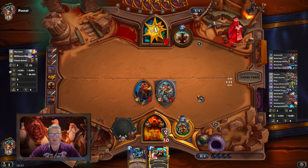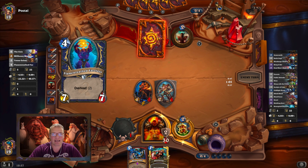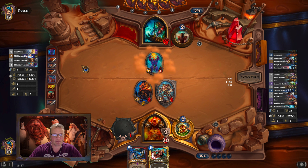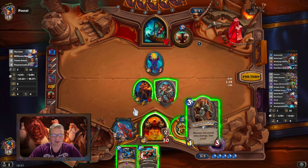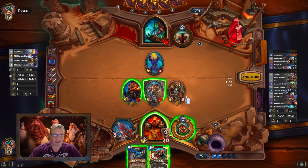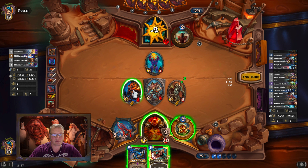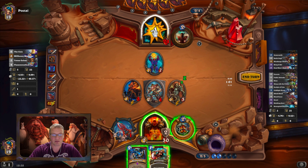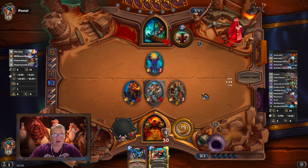22 cards left. Basically we're looking for our Dead Man's Hand, possibly a little bit later on. That's a problem — that's a huge problem. There's not a lot I can do unless he can get rid of my taunt. I think I'm just going to go face because there's not a lot else I can do. I'll shield up and pass the turn.